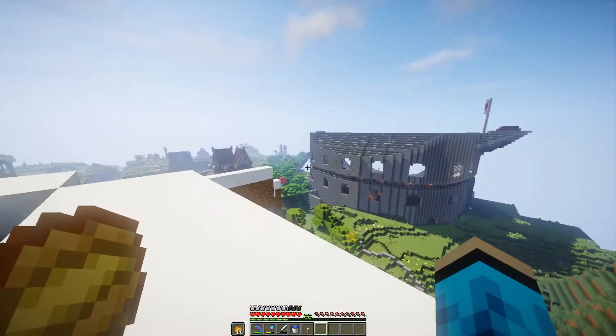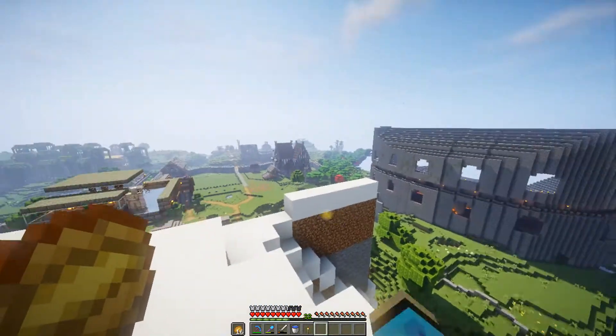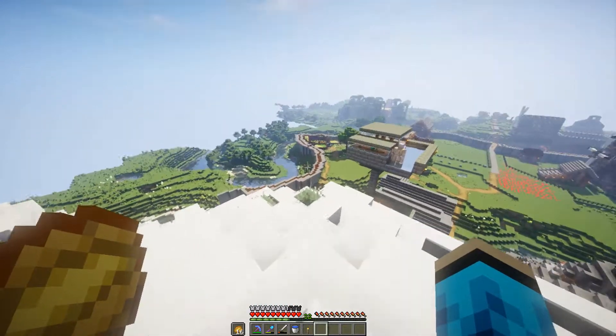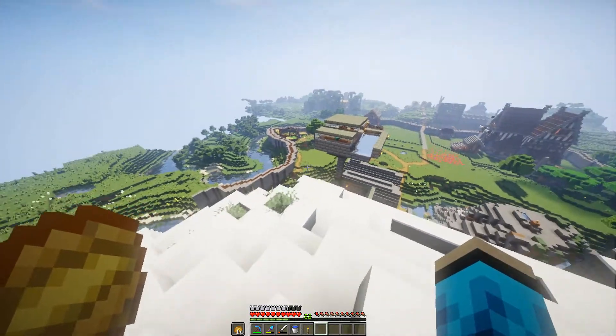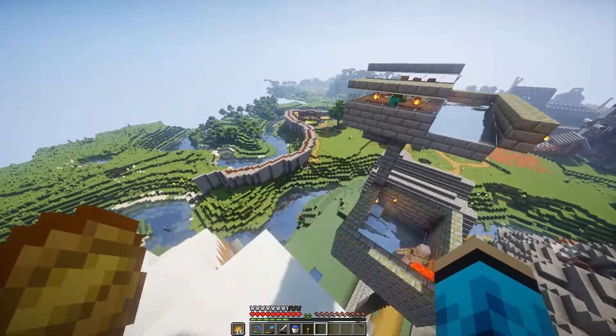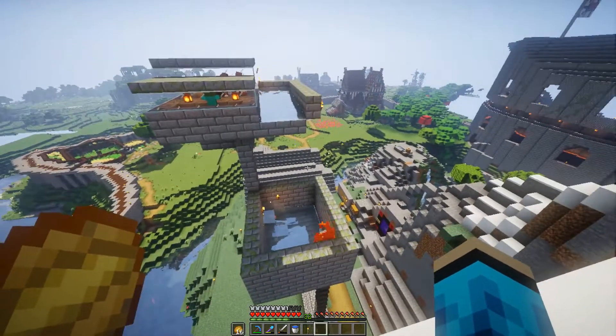Ross built a holiday home and that's the update tour. I'll put a little card up there somewhere. I just want to know whether I should keep shaders on for the next episode or take them off.